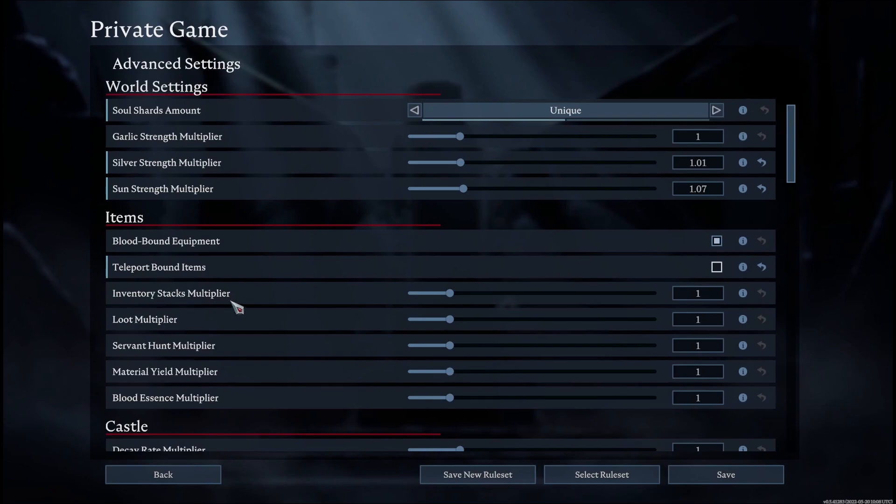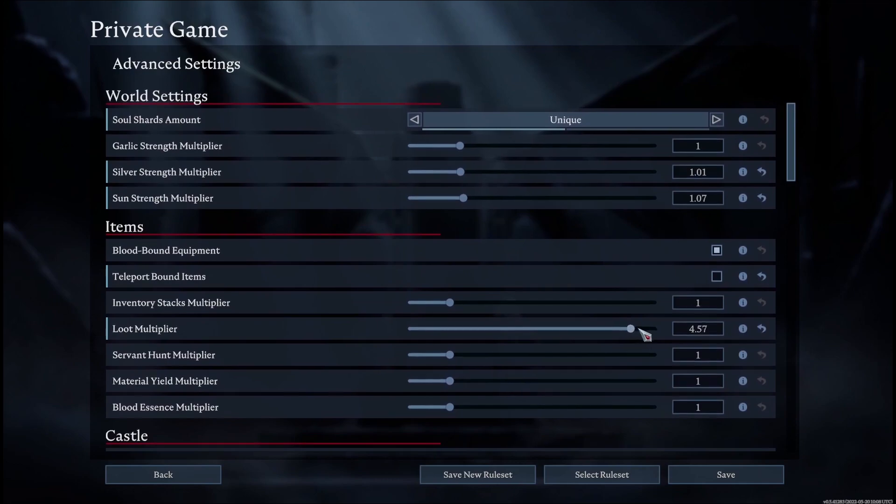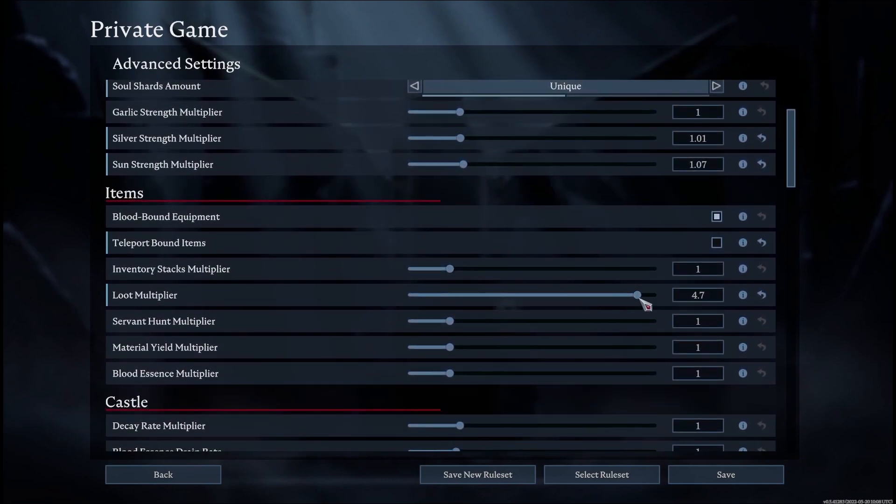Next is inventory stacks multiplier — you can change how much of an item, for example leather, you can carry in one stack. Next is loot multiplier, which multiplies the amount of loot dropped from enemies, barrels, boxes, and chests. If you increase it, there'll be more loot from all sources.